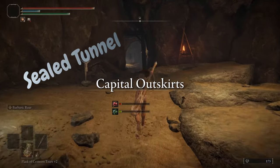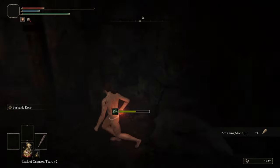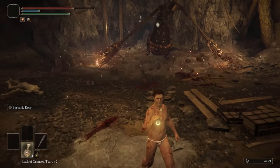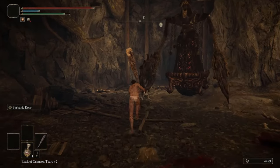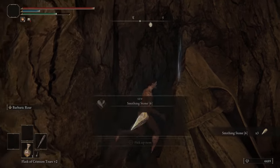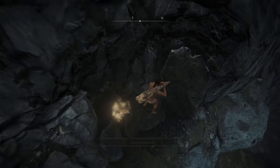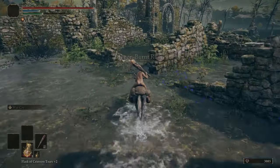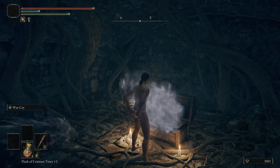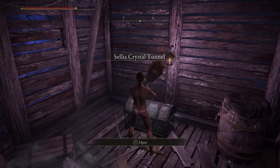Return to the Altus tunnel and collect all of the plus five smithing stones. Now within the Altus tunnel there is a breakable statue — get the iron virgin over here to break it and we will collect a few plus six somber smithing stones. After collecting all of the smithing stones, head to the dragon burnt ruins and get caught in the teleporter trap.